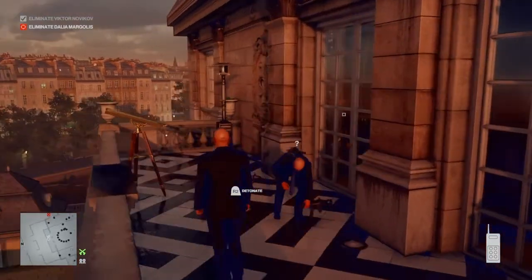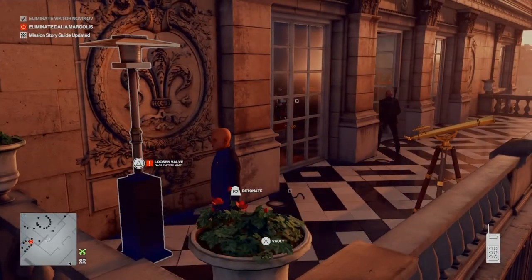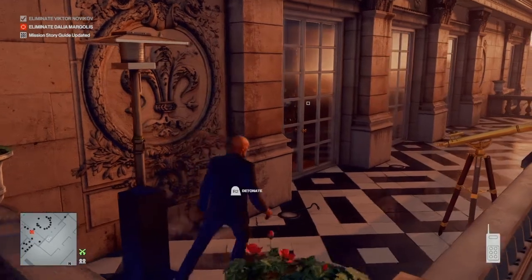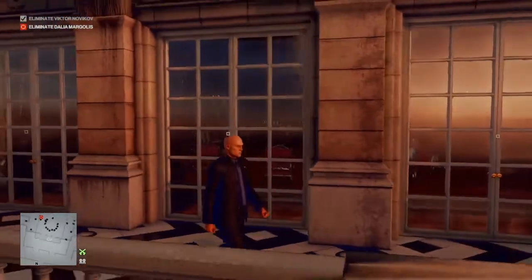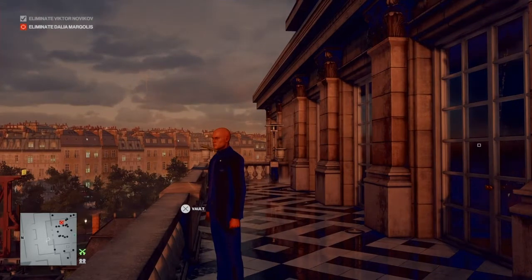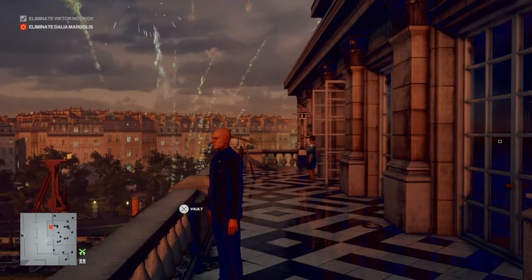In the meantime we're going to select the fireworks remote and approach the gas lamp heater. Once the guard is safely far enough away, we're going to mess with the lamp heater and trigger the fireworks. The guard is now out of the way. When Dahlia comes along — while she's waiting for Victor — she will light up a cigarette, and that will ignite the gas, causing a chemical and explosive reaction.